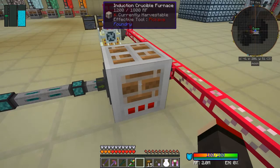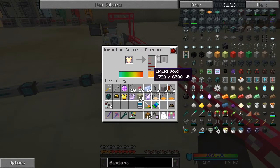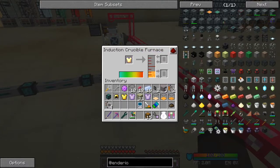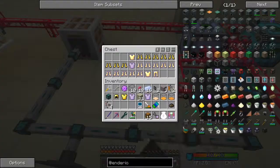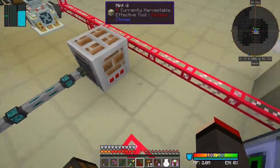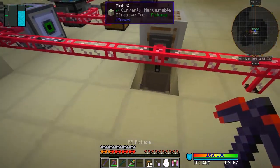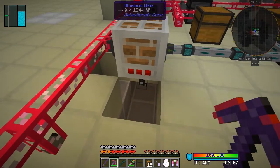I was a bit worried about that - let's see if we can actually extract it. I thought you could get it out of these machines but maybe it's face-dependent. It's still at 1728. It doesn't smelt non-enchanted items - okay. So I've got to turn off extraction for those. Let me see if I can get this extracted from in here.